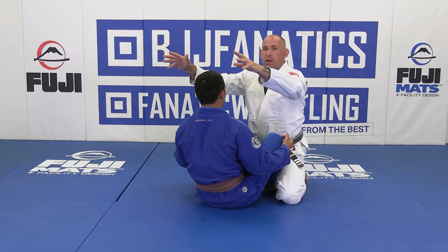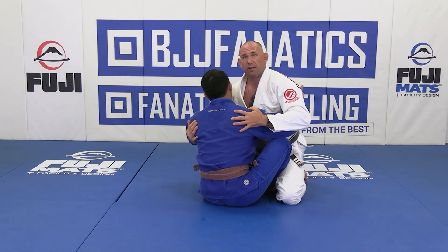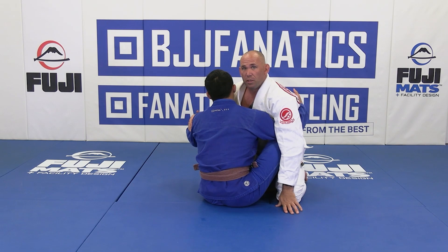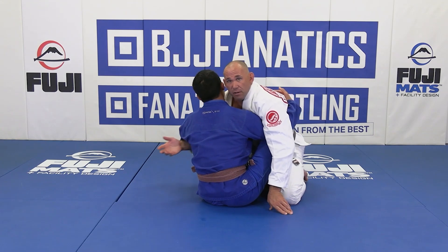we're going to throw our weight forward. I'm going to throw my weight forward, which will start to flatten my opponent. Remember, he wants to be balled up in the butterfly sweep. Essentially, his shoulder to the side he's sweeping me towards wants to take the place of his knee. So he wants to stay very low and compact.